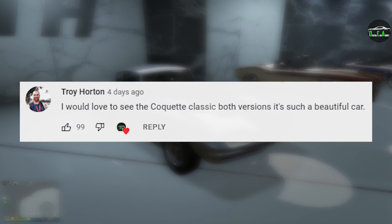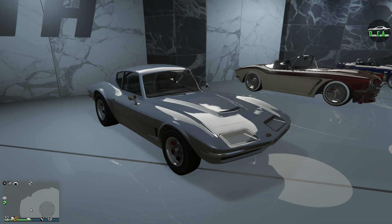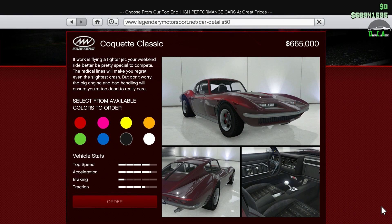In today's video, we're going to be customizing the Invetero Coquette Classic, the second Coquette model ever received in GTA. This car came out with the San Andreas Flight School update in August of 2014, over 7 years ago, so it's definitely been a while. This car can be found on the Legendary Motorsport website for $665,000, which is pretty expensive but not too bad for a Sports Classics car in GTA.